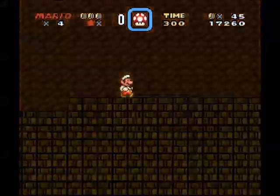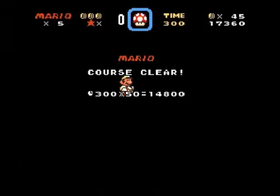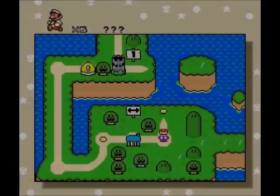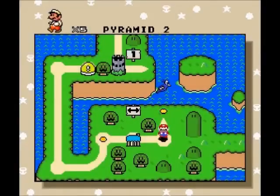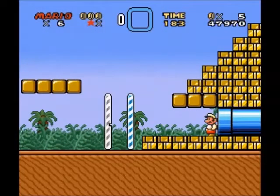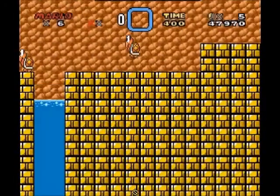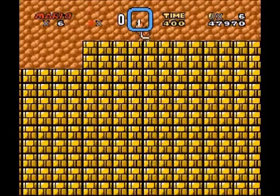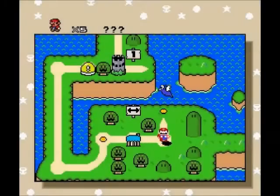Oh, I seem to have found the exit, which means I'm gonna need to find some more coins. I wonder where they are. Or are there only three coins per level? It's a mystery. Pyramid 2. Maybe if I brought Yoshi and did some sneaky things... I'm thinking about it — it's a good thing I didn't die.